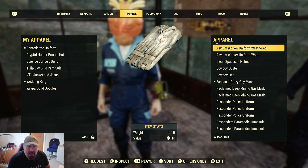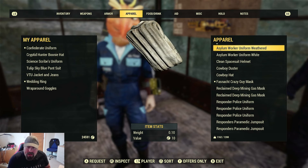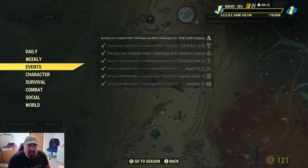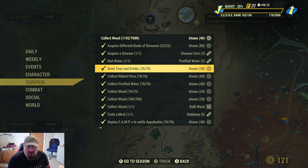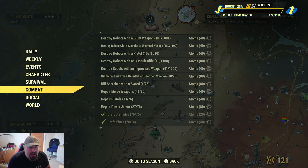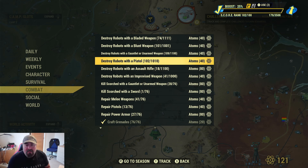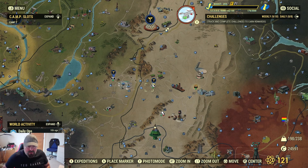Some people might say this is going to cost atoms, but yes and no. If you go to your challenges you'll see they're giving you atom points for things like getting diseases, brewing teas and drinks, collecting flora — there are loads and loads of free atoms available. There's loads I haven't done, like destroying robots with a bladed weapon. So it's not a rip-off — you get free atoms that way. Thanks for watching.